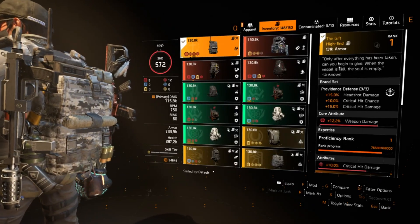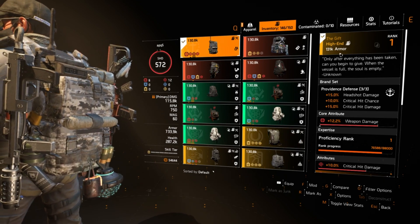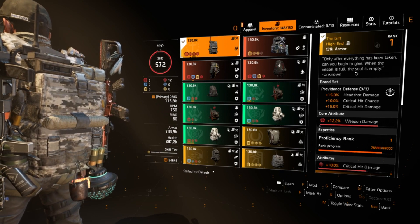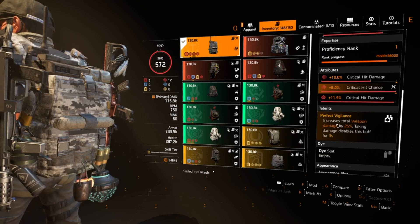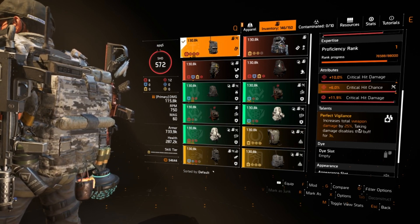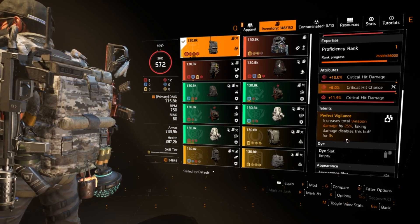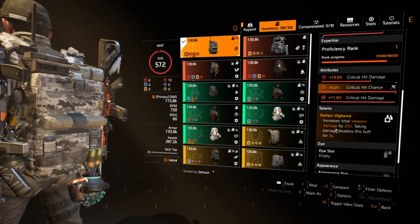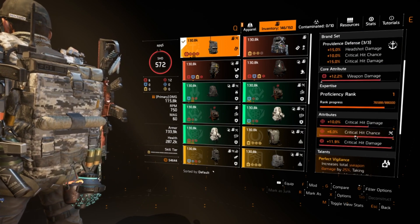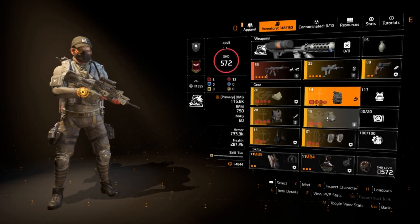For the backpack, this is the named Providence Defense backpack called The Gift. It's mainly a PvP and Dark Zone exclusive, but you can open named item caches to get it — or just run the regular Providence backpack. The key reason to run this is Perfect Vigilance, which increases total weapon damage by 25%. If you take any damage it disables the buff for 3 seconds, but regular Vigilance is the same amplification with a 4-second cooldown, so there's barely a difference. Run crit hit damage, crit chance, and a crit hit damage mod — all red cores.